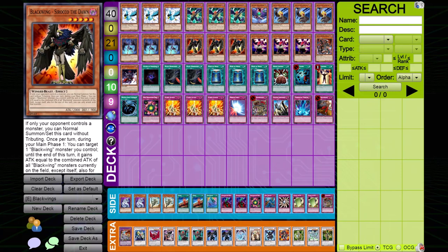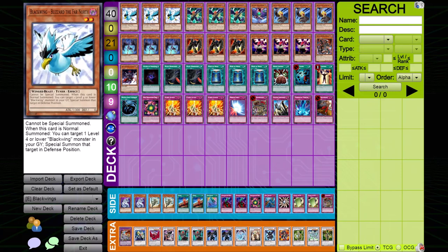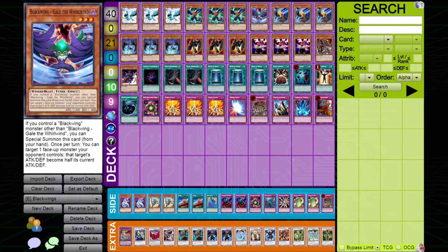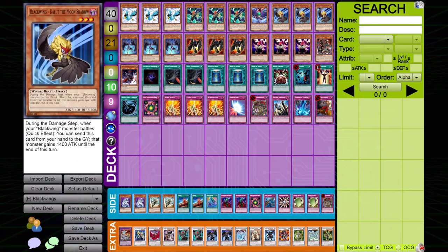This video is specifically focusing on Black Wings, the pure version — not the hybrid or Veyu Turbo. You have Blizzard, which can't be special summoned, and when normal summoned can special summon a level 4 or lower monster from the grave, making level 5 or 6 synchros easily. You have Bora, which does piercing and can special summon himself if you control another Black Wing. You have Gale, limited to 1, who can special summon himself and half the attack and defense of an opponent's monster once per turn. You have Kalut, which is like the Honest of Black Wings — during the damage step, you drop him from hand to grave to give a Black Wing monster 1,400 attack until end of turn.